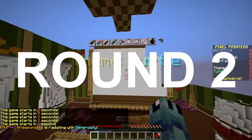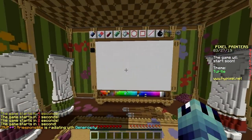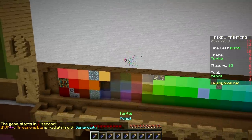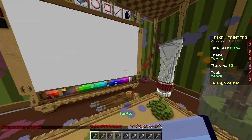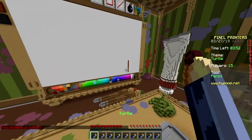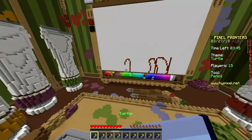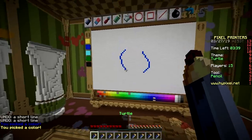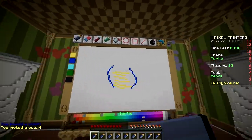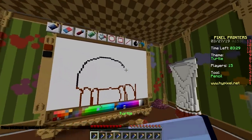Second round, baby! Pixel Painters — turtle! Not gonna win this one. What do I even build? Yeah, ninja turtle. I don't know how to draw that — gonna start with some legs. This is tough, man. Dang it, wrong color — it's too bright. I don't even know what a turtle looks like. Just kidding, I totally do. But it's hard to draw from memory, and the fact that I suck at drawing doesn't help.